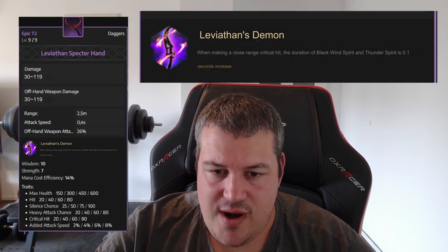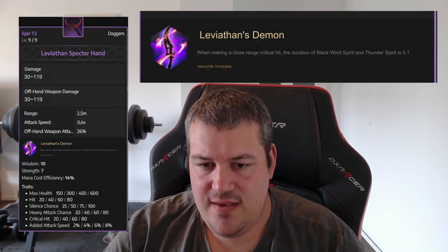Finally, the Levyar Inspector Hand dagger: on a critical hit, the duration of the thunder effect — which reduces enemy endurance — is increased by 0.1 seconds each time you proc it. I'm not seeing much PvP value here; in PvE we'd have to run the math to see whether this gives a decent DPS increase.